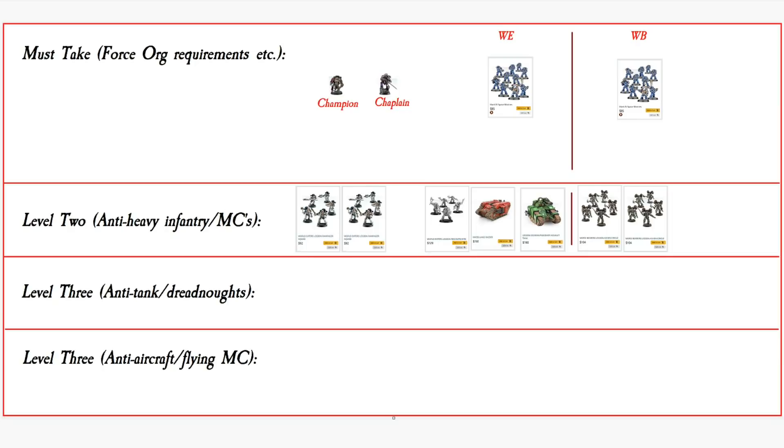Now let's supplement the force with a little bit more heavy support. Let's get a Punisher in there. And let's get some Vindicators — something that can kill tanks and heavy infantry and let the rest of this force go to town. For anti-aircraft duties, let's go for a Lightning under the Word Bearers' umbrella, hanging around in Fast Attack with a secondary role of killing vehicles. Secondary role for the Vindicators is also anti-tank.